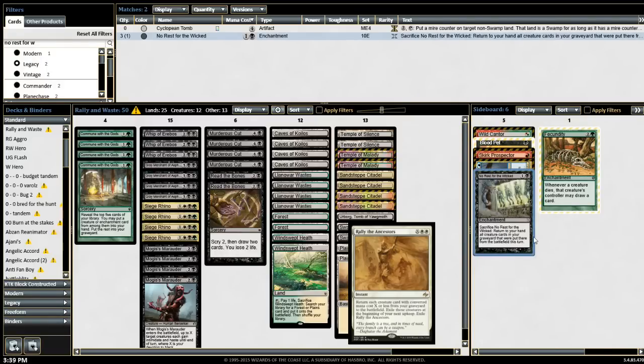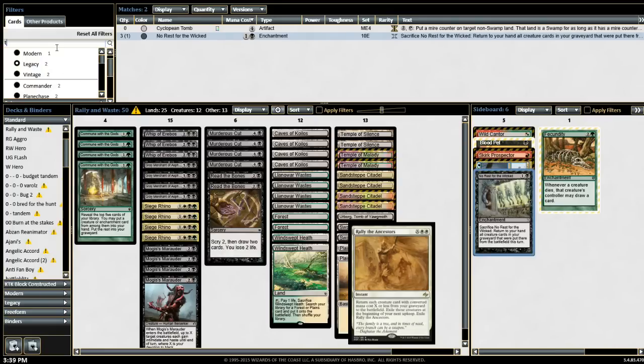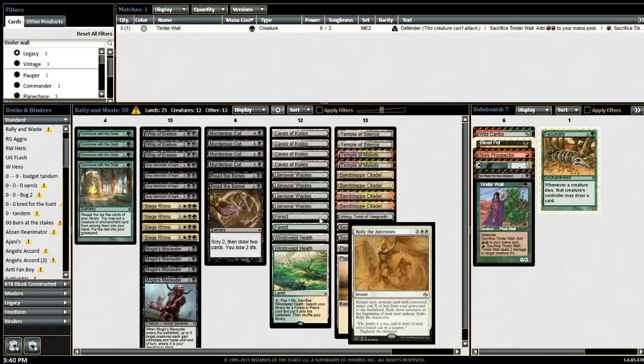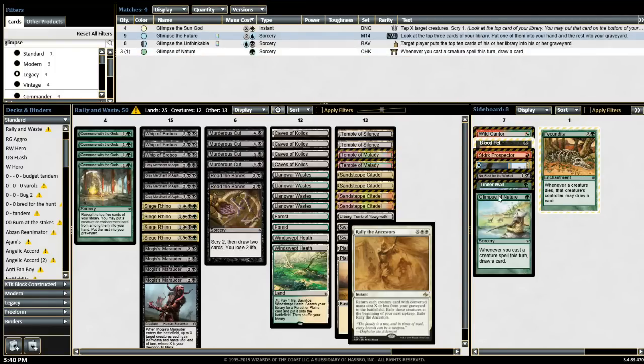There are a few other cards that return all creatures that died this turn back to hand or the battlefield. Anyway, that's the deck I'm trying to work on. It's getting closer each set — we're getting a lot of new tools, but it's just missing one or two pieces. The only issue is Glimpse of Nature says 'whenever you cast a creature spell,' so it works with No Rest for the Wicked but not with Rally the Ancestors.